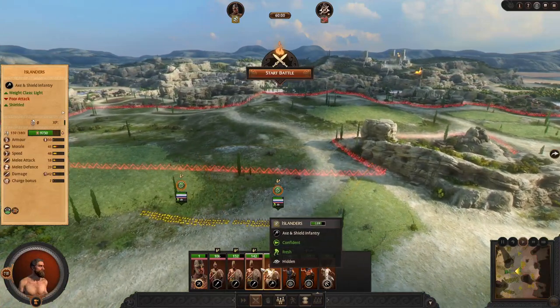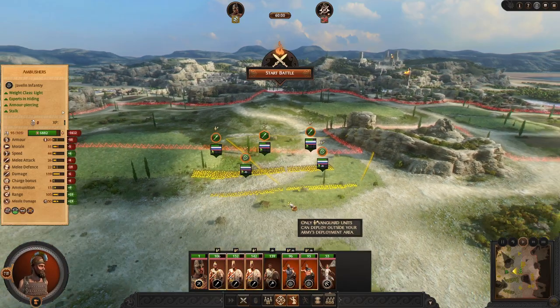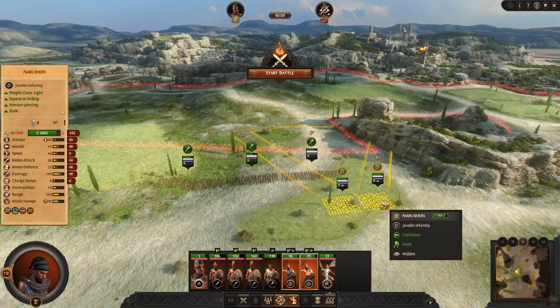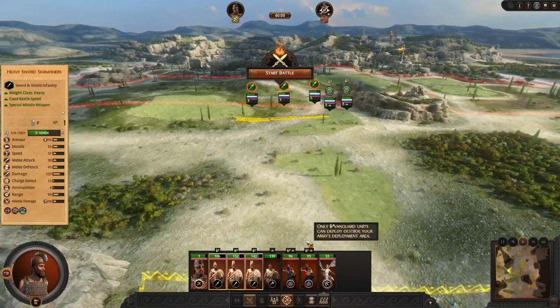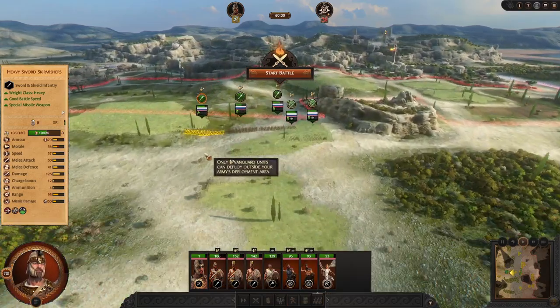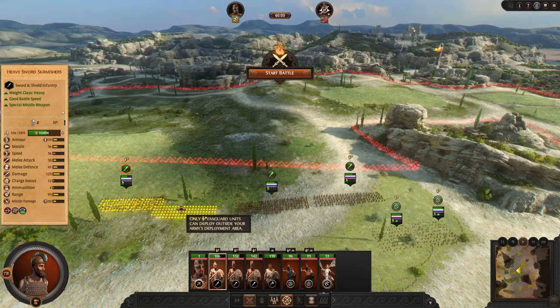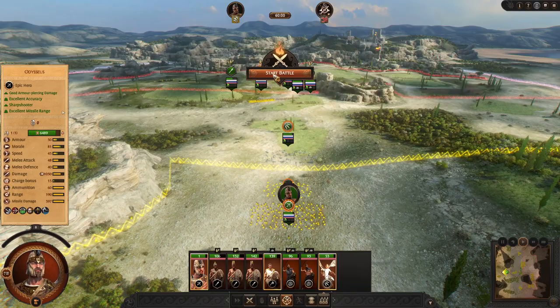At deployment you can choose the environment you're fighting in. Most of your units can deploy quite far ahead because they are ambushing units. Deploy your exemplary ambushers and ambushers to the right and your sword skirmishers and heavy sword skirmishers over here. Make sure your heavy sword skirmishers are the farthest to the left because they will hold your flank much better, then with the rest of your units charge forward.